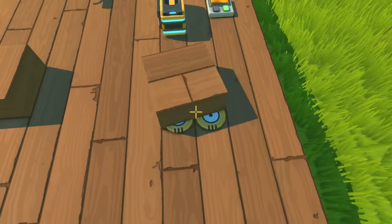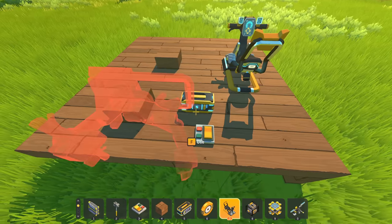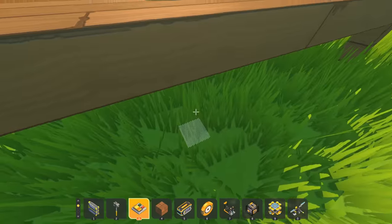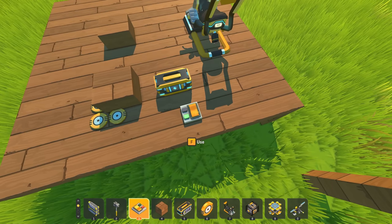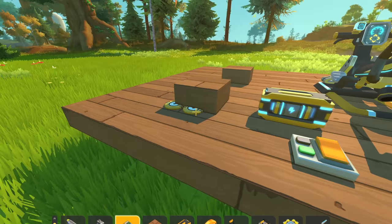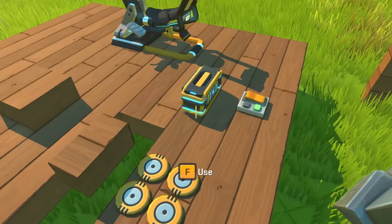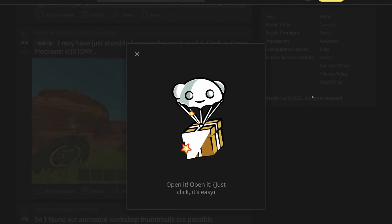Oh my goodness. What is this magic? I now just activated one bearing, and this is literally moving by one block. What is this? Guys, I think we just found a really new amazing glitch. I cannot wait to see what you can build with this. Oh my goodness, what is this? This is so cursed. So yeah, I guess take my free Reddit reward for the day.